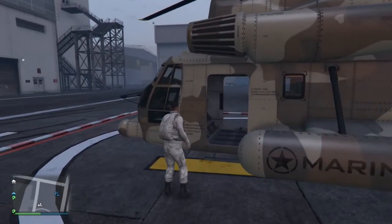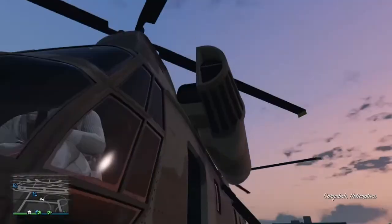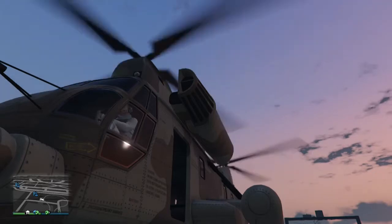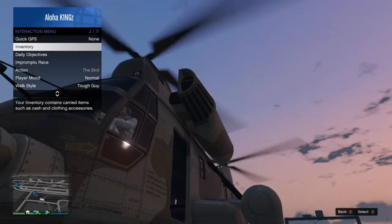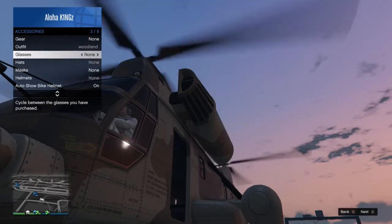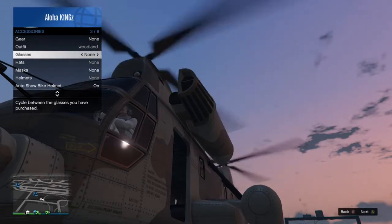Once you're inside, open your interaction menu, go to inventory, then go to accessories and change the glasses to any pair you're going to want to use with the headset. I'm going to be using the black wraparounds, but it's up to you to wear any glasses you want. If you do not want any glasses, go ahead and simply switch glasses to none. As you can see, the pilot's headset or helmet will disappear.